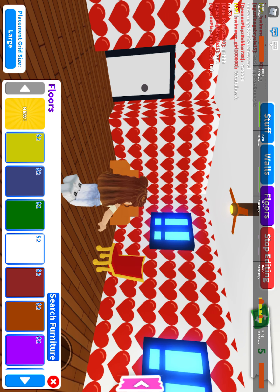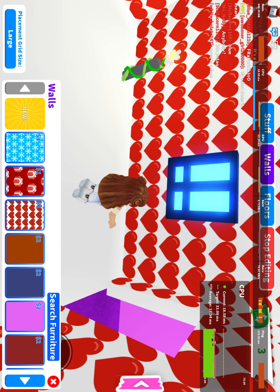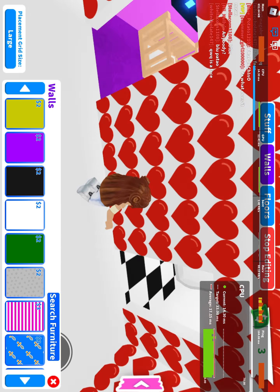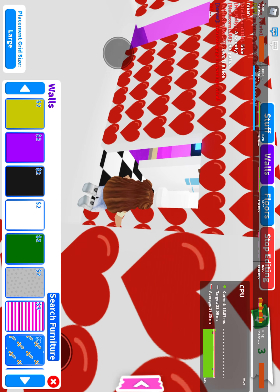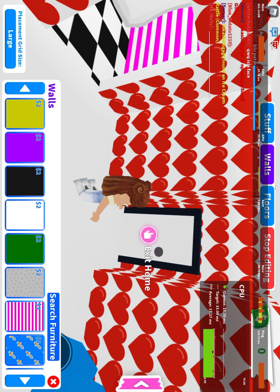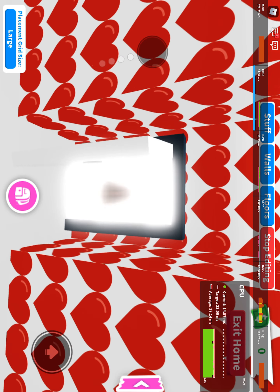Let's first change this to maybe a color. Oh my god it looks so beautiful! Let's maybe add something that is like $3 to change it up. This is exactly $3, so let's just roll with that for the bathroom. We have zero money so let's just exit our house right now.